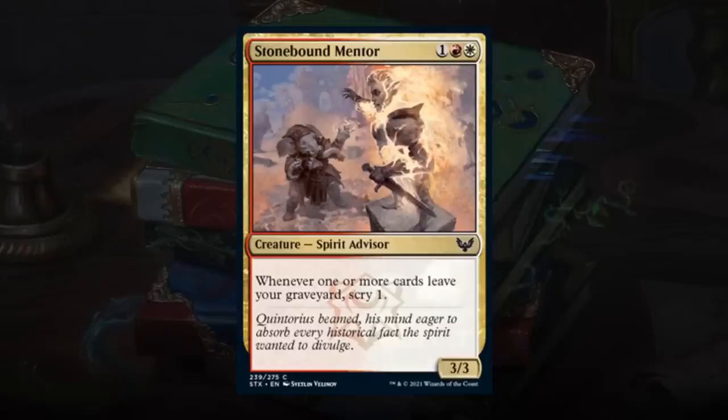Stonebound Mentor is a 3-mana 3/3 Spirit Advisor that lets you scry 1 whenever one or more cards leave your graveyard. Totally fine card — 3-mana 3/3 is reasonable stats with added upside, especially given red-white wants to exile cards out of the graveyard. Gets a C+.